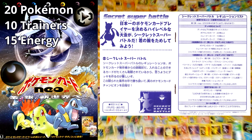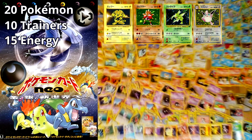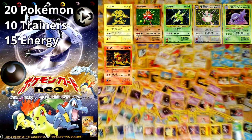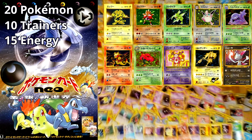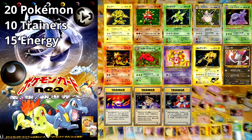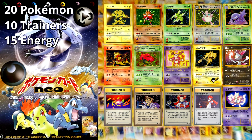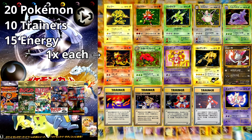Allotting them 15 cards of wiggle room and restricting Electabuzz, Hitmonchan, Scyther, Wigglytuff, Muk, Magmar, Dark Vileplume, Vending Machine Mr. Mime, Rocket Zapdos, Sneasel, Super Energy Removal, Impostor Oak's Revenge, Rocket Sneak Attack, The Rocket's Trap, and all promotional cards to one per deck, while every single non-Neo Pokémon card was restricted to two per deck, as were all trainer cards from every set and all special energies.